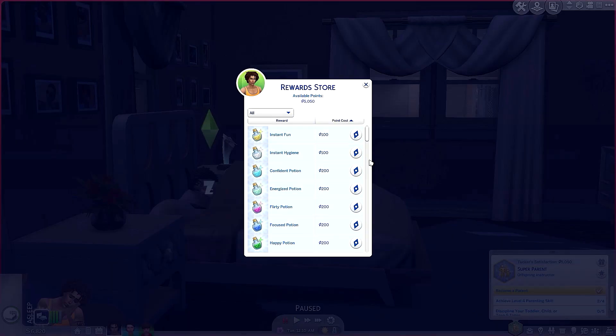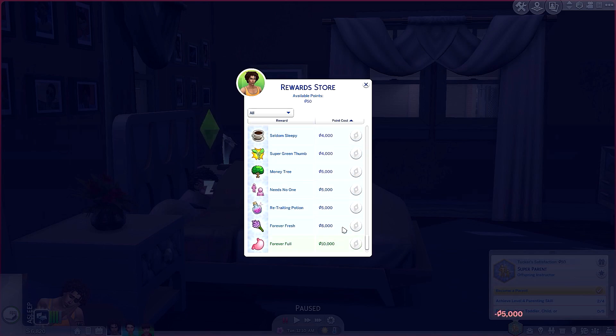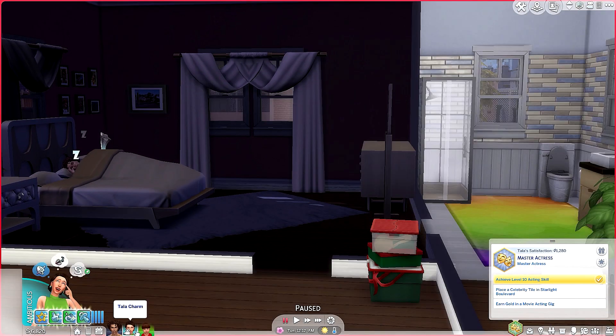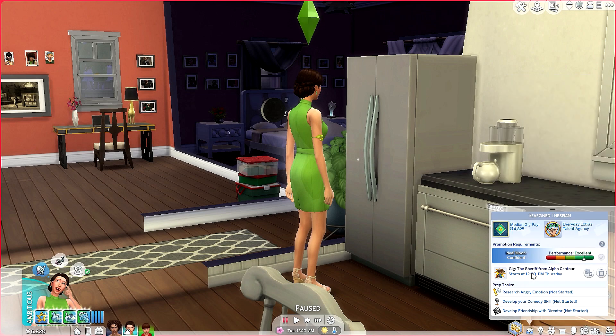Let me get a money tree — that's worth 5,000 simoleons. Ka-ching! Let me check your skills — comedy is at level four, three more levels to go. When is the gig? Thursday, and it's only Tuesday, so we have time. Gig requirements: research angry emotion, get into an angry emotion, perform mean interactions — oh no, we'll have to apologize after. Also develop comedy skill and develop friendship with the director. I guess we'll have to invite them over.